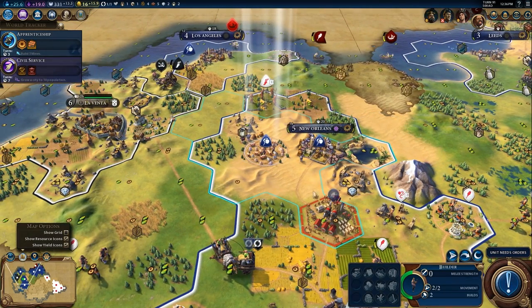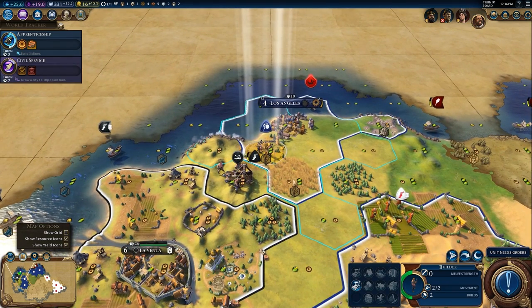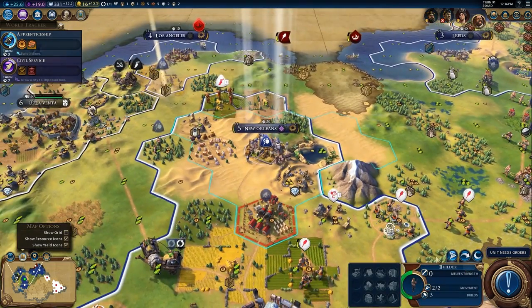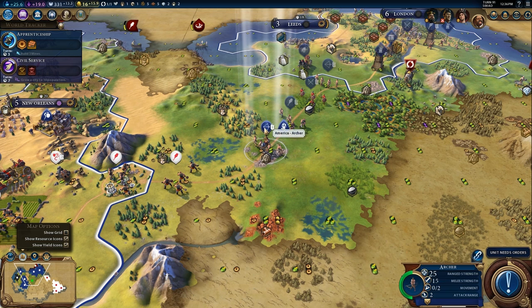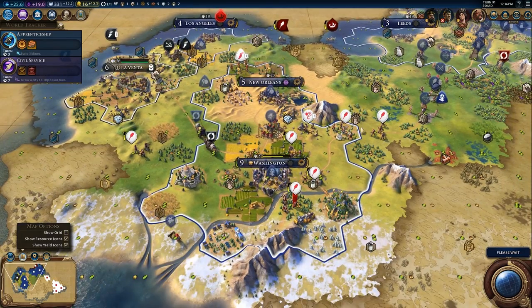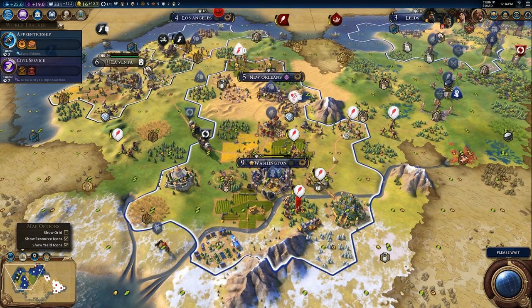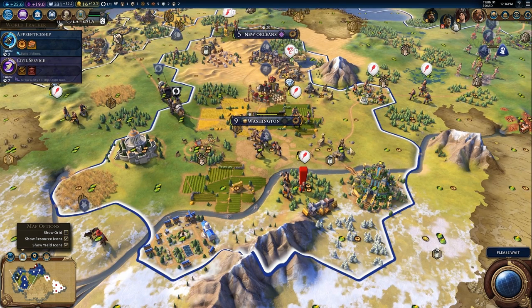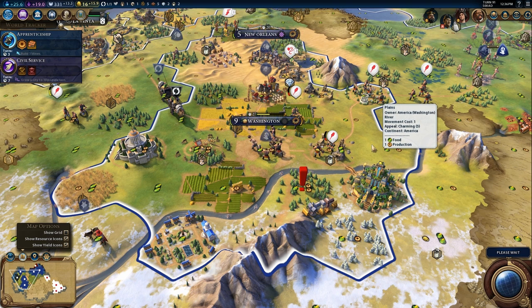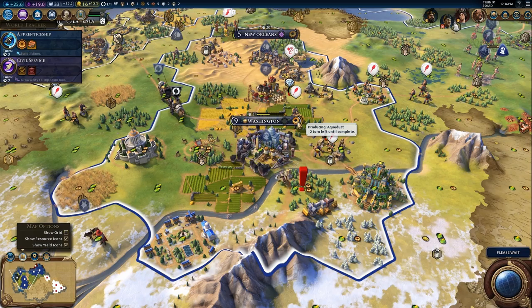I don't really know what to do with my builders. I've got two builders — I was sending one up towards Los Angeles, and I already have one at Los Angeles. We'll be able to strike first, actually — yeah, I can strike over the marsh. We've got Washington down to the red at this point, and we're going to see three separate melee attacks. Luckily, this unit is attacking across the river, which makes things a little bit better for me.